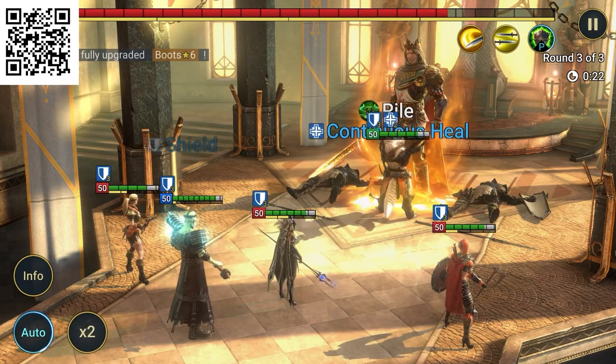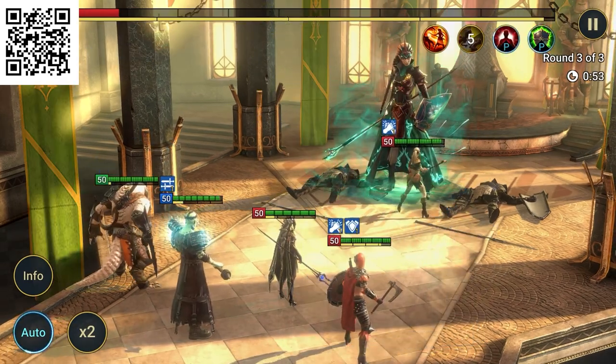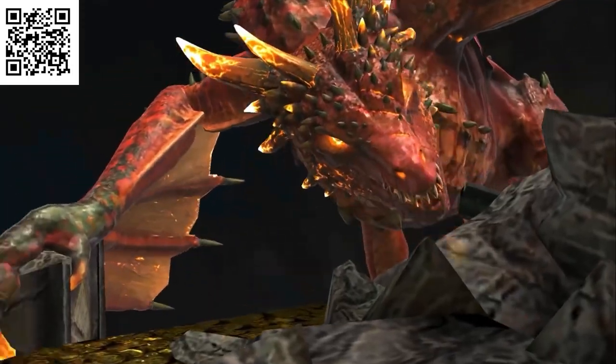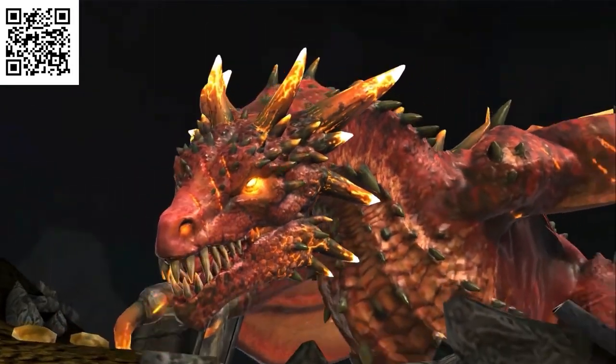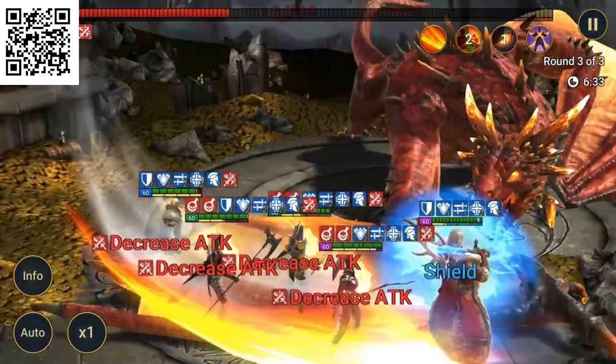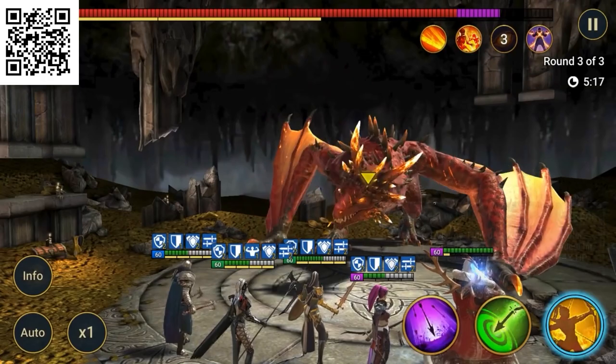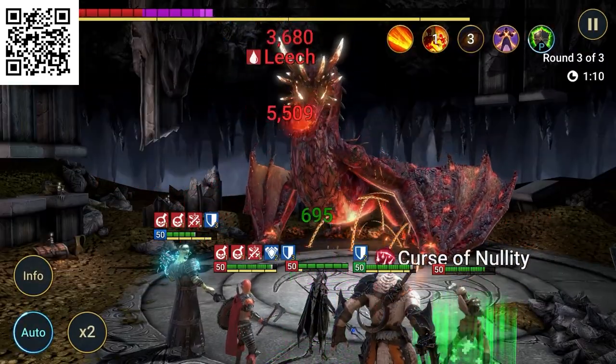Since you already know Raid Shadow Legends has over 600 champions, let's take a look at one of the cooler bosses — Hellraiser the Dragon at Dragon's Lair. This dragon has two main attacks. First, it has a breath attack: it takes one turn, gets purple health on its health bar, charges up a breath attack, stuns everyone, and does a ton of damage.